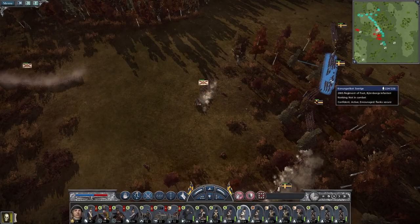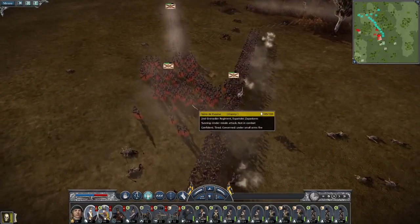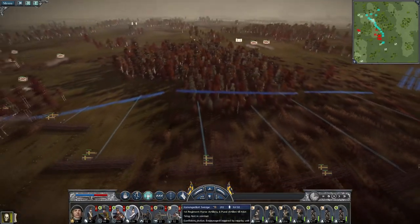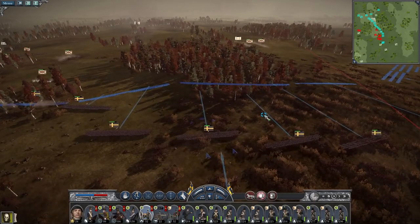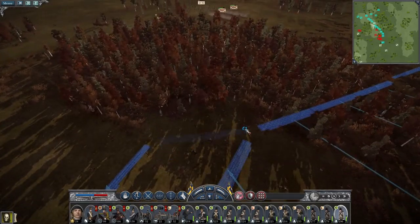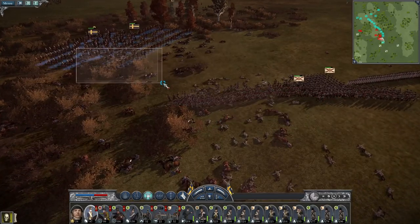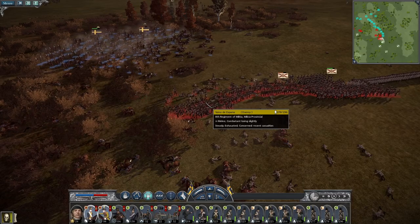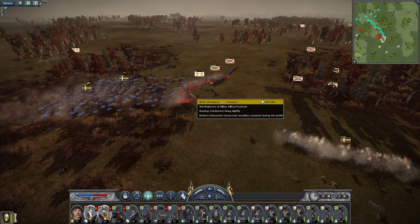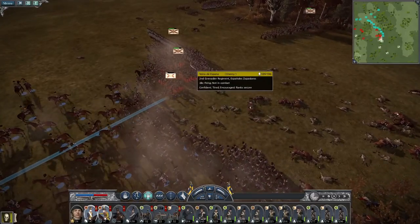Their skirmishers have now exposed themselves. So what we've got here: a grenadier regiment, plus a regiment of militia, plus a regiment of line infantry. Howitzers push up. Let's get my Bjornborg here. Their militia are exhausted, the grenadiers are in square so don't worry about them — try and see if we can clear their militia out. Then pull back because I do not want to engage that grenadier square.